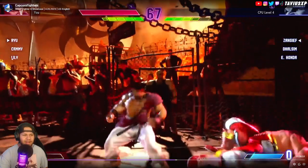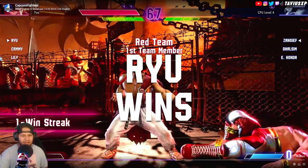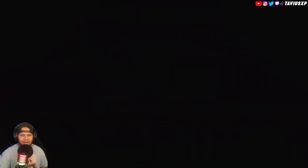Here's the team battle mode — the same as in Street Fighter 5. Pick three characters and it's a KOF-style team battle. When your first character dies, the next comes in. When your second dies, the third comes in. The first player to lose all their characters loses.